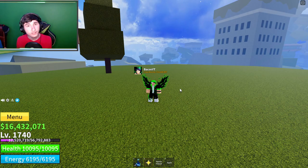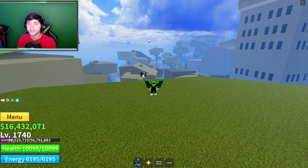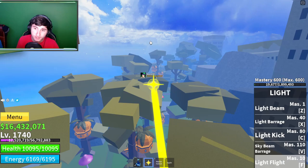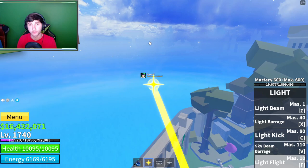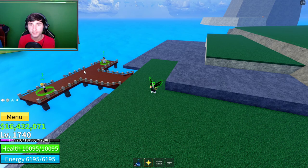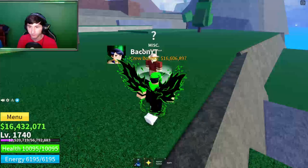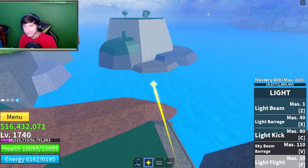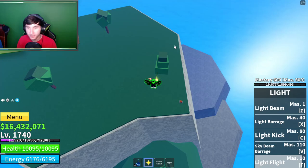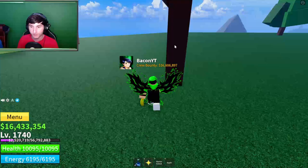Now that you have the apple, the next fruit is the banana. For the banana, you need to go to the Great Tree. If you look off in the distance there's a giant tree — that's the Great Tree. Fly or ride your boat over there. Once you're at the Great Tree, come to this port as your reference point. Go straight up and head to the right side — you'll see this island or mountain range right here.